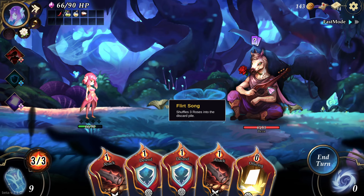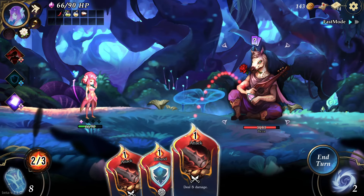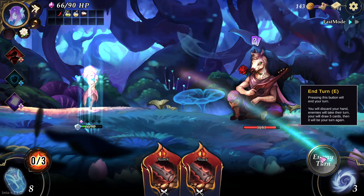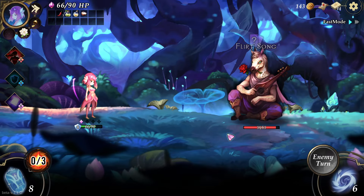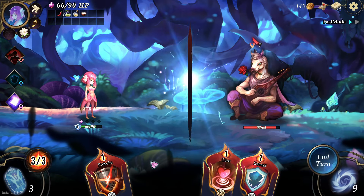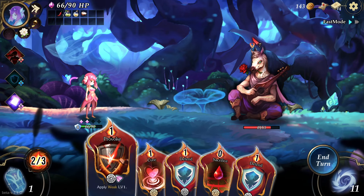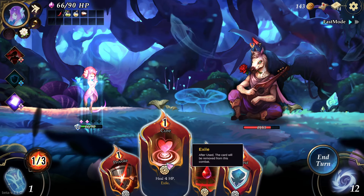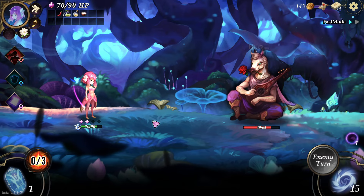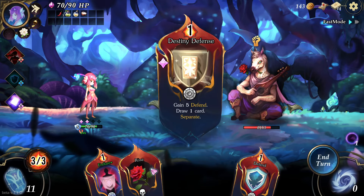I'm going to upgrade a card. I'll upgrade the offering so I draw more cards at a time. By the way, this is how card upgrading works when you combine cards: if one of them is upgraded, you get a plus-one upgraded version. Let's go next. This guy shuffles roses into the deck — I forgot what that does. Let's attack. Maybe let's go defense, save up our defense. Offering with another attack, and I get to draw two now.